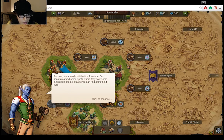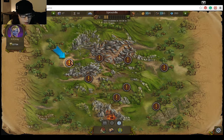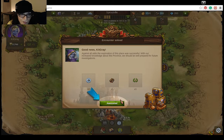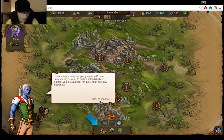Suspicious people. My scouts have found suspicious people. I send them to the exclamation point. My scouts have been held back by unknown savages and shady characters. How should we proceed? Negotiate. I kind of want to fight these shady characters, but it's not letting me. So I guess I must use my powers of diplomacy. And I am successful with my diplomatic endeavors! And I get to have a mysterious relic. I like mysterious relics.